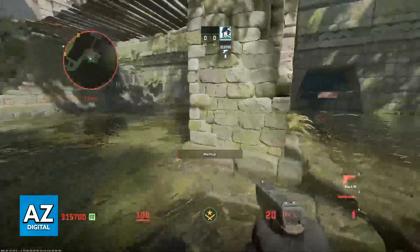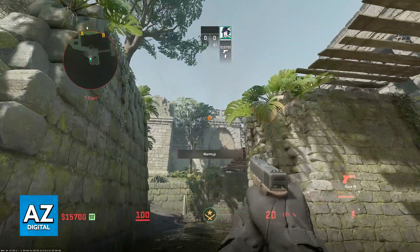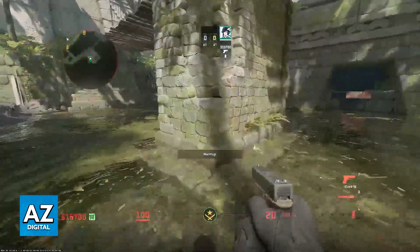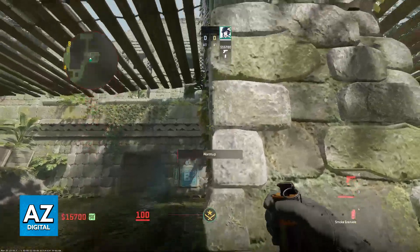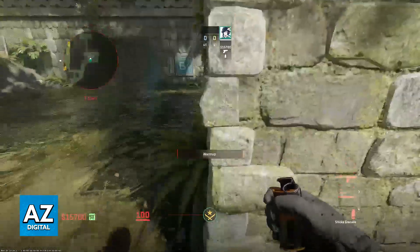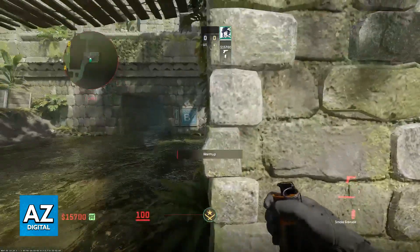All you have to do is use this pillar to align yourself and the little triangle on top of this building. Just push yourself up against this pillar — you can use this wall to line yourself up better, but it doesn't really matter. As long as you are pushed against the pillar you will be good to go.